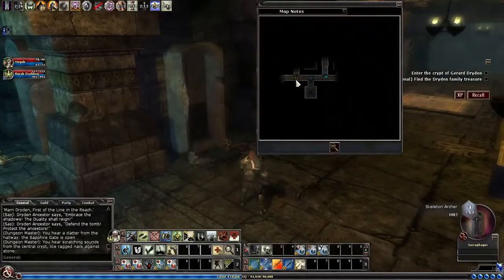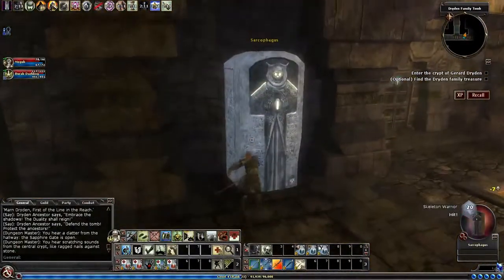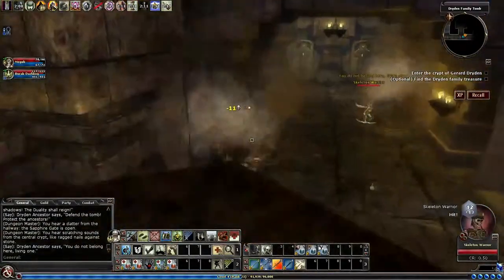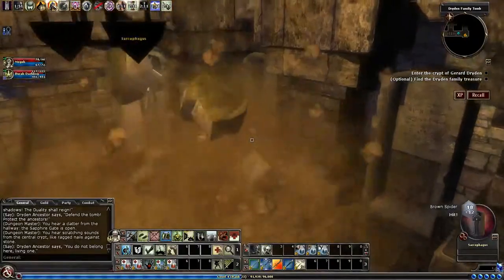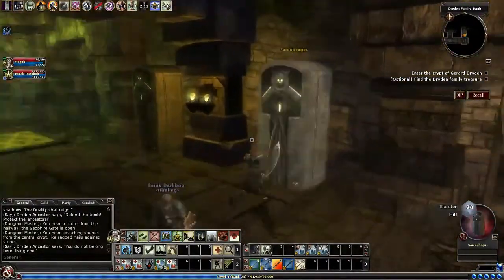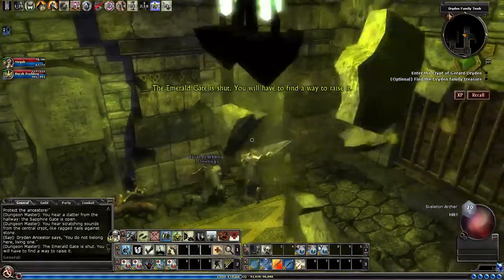The basic setup of this quest is a big square that goes around the whole level, with a big area in the middle which is what we need to get to. But in order to get there, you basically have to clear all the undead out from around the entire thing. You'll come across doors which you can't get into because they're locked, so you've got to go all the way around. At the end, there's a key that lets you unlock those doors, so you've got to go all the way around a second time, using that key to go in and turn the lever in each of those rooms. Once you've turned all four of those, you can finally get into the center area where the Crypt of Gerard Dryden is.